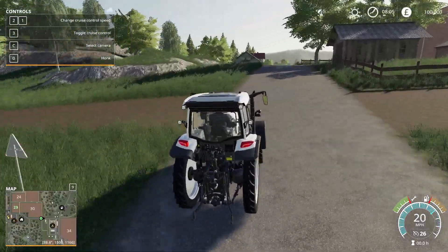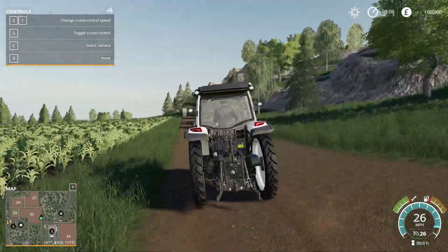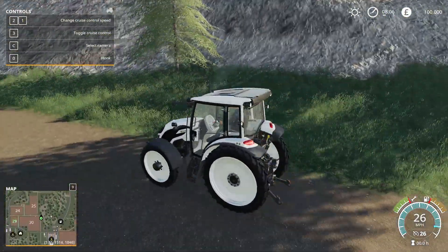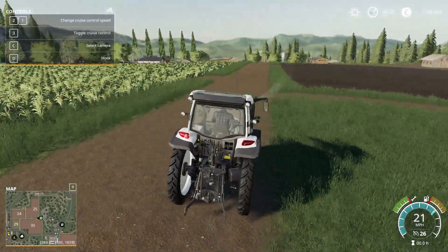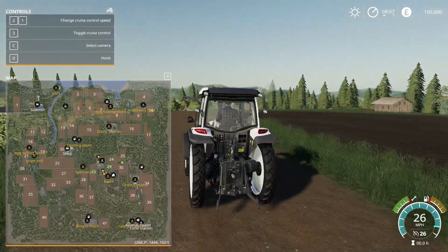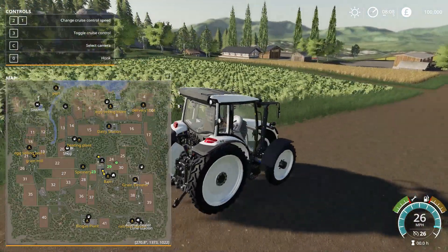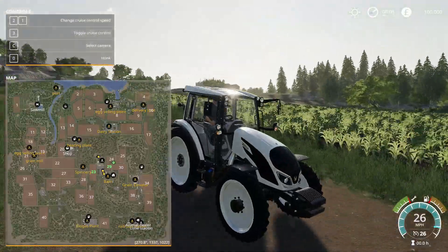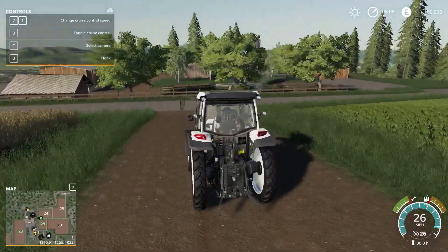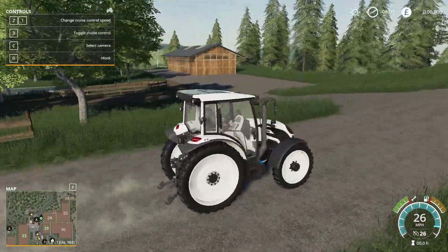This map brings back memories of FS15 and is great for all types of farmers. The diverse set of fields make a great map for people that like small, medium, and big farms and fields. A nice little touch is a plane that goes overhead every now and again — like in Sussex Farm, it's a little easter egg. The map also has full season support, so you can play the original FS15 map with snow, wind, rain, whatever. It's completely overhauled from the original map but still keeps the base features.